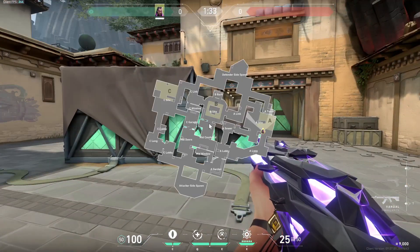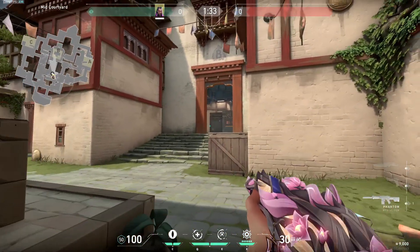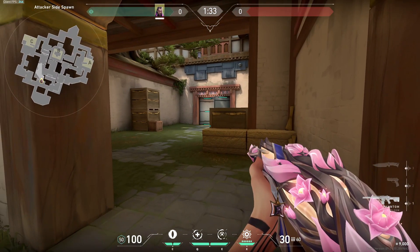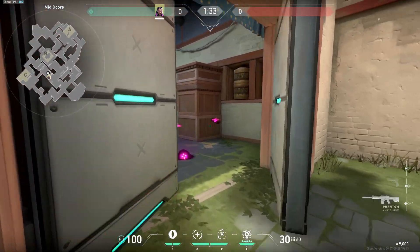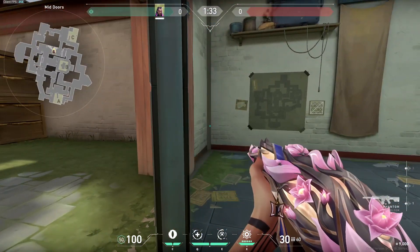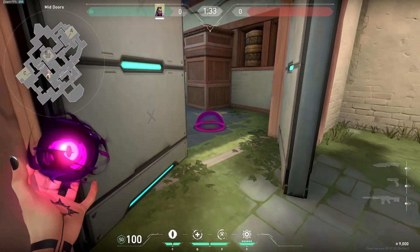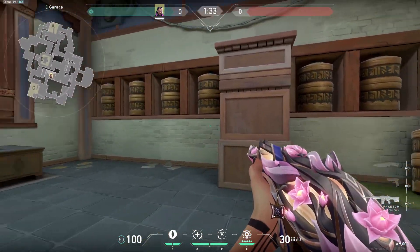For mid, the best thing is to flash out of window and take lower mid space fast, because a lot of teams on Haven love to take that mid space, especially if they have Astra or Jett. If you go out lower mid, swing the garage door dry with no util. Once you make it towards garage, throw a blind on the ground — that way if someone is holding close with a Judge they will be blind. If you throw it high they won't be. Keep in mind the player at window will not be blind, so that is your first target once you're entering garage.